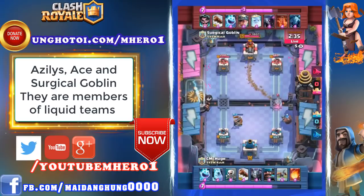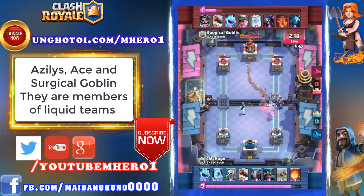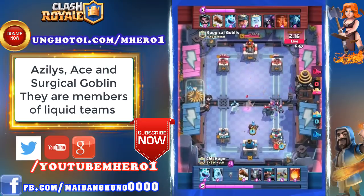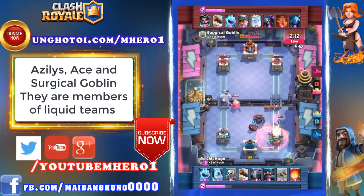With the lead that SimiQ has right now, all he has to do is defend and keep these pushes off the tower. Surgical Goblin has a lot of heavy hitters but hasn't been able to make it to that tower yet. It's really difficult to build up big pushes against spell-cycling decks because if you put something behind your King Tower, they just spell it. He has to build up a push somehow without putting anything too close. The Minions are locked onto the tower — it's down to under 300.